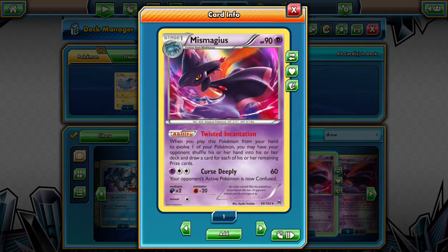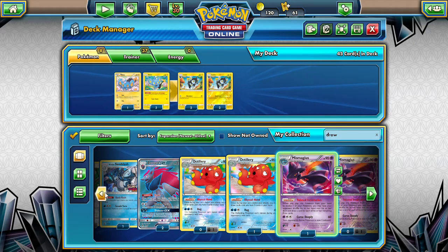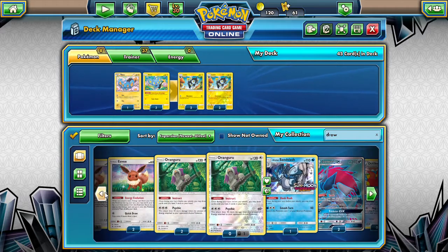What does this Mismagius do? When you play this Pokémon from your hand to evolve, you may have your opponent shuffle their hand into their deck and draw a card for each remaining prize card — so you can have them do an N. I'd rather do an N myself, but that's fine. So Octillery and Zoroark really seem to be the best.